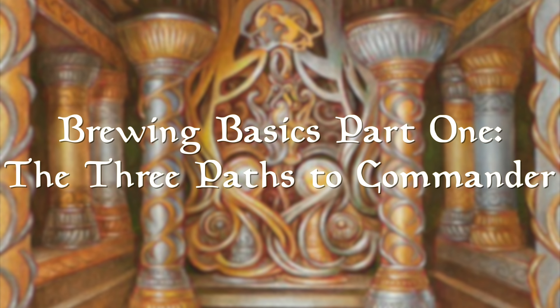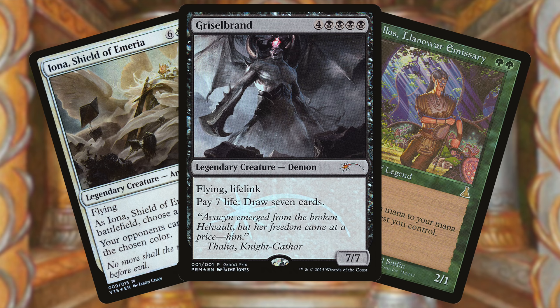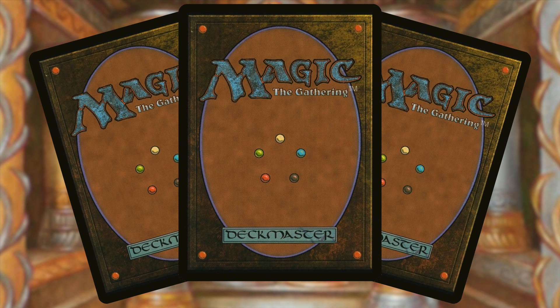This is the most important part: what do you want to play? As an eternal format, we have access to most every legendary in MTG's history to choose from, but that doesn't mean they are all competitive. Casimir the Lone Wolf, Alexei, Zephyrmage, Chandler — we can cross those off the list. When it comes to picking a competitive commander from nearly 1,000 legendary creatures, choosing branches into one of three paths.